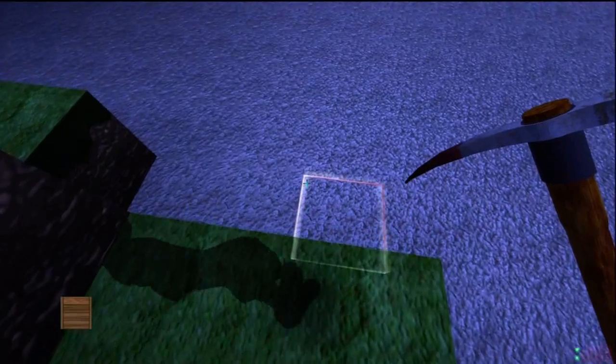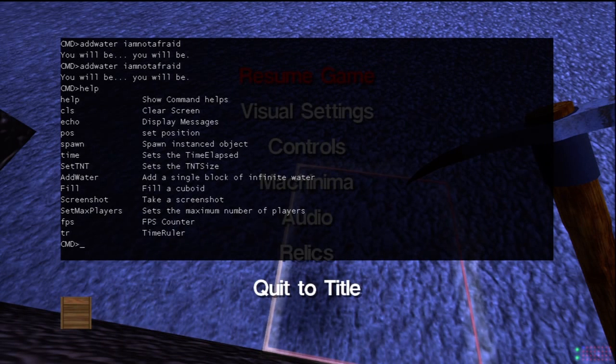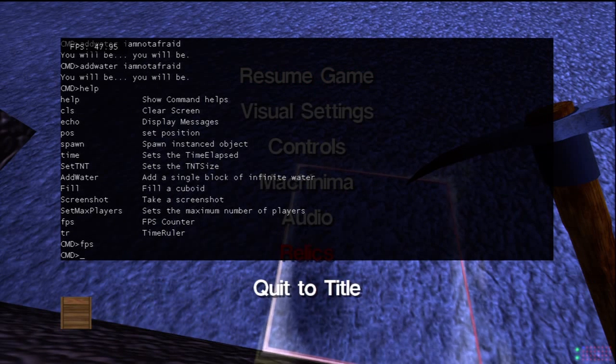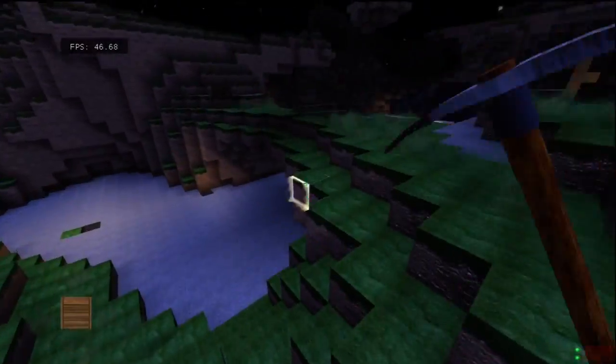You can type 'help' and there's the commands. Help shows commands, clear clears the screen, display message, set position, spawn, instant object, set time, set the TNT size, add a single block of infinite water, fill a cube — cube ID, cubo ID, I don't know — set the maximum players, FPS counter, time ruler. Let's type in FPS. Do I have an FPS counter? I do. That's the FPS I run at. Not bad, huh? Fast game, I guess.